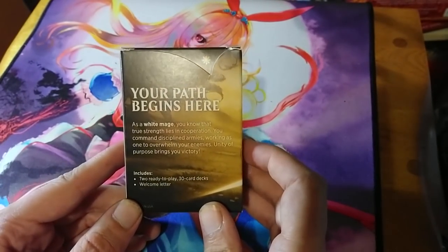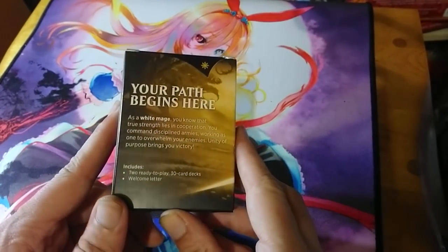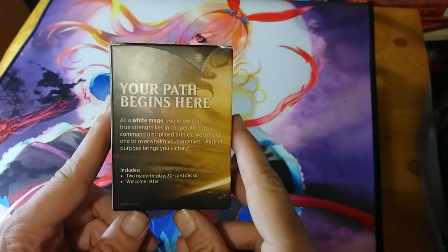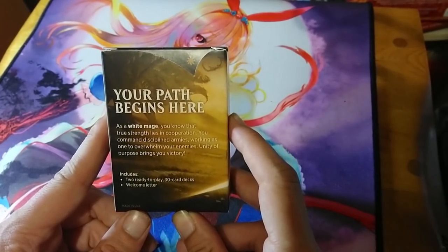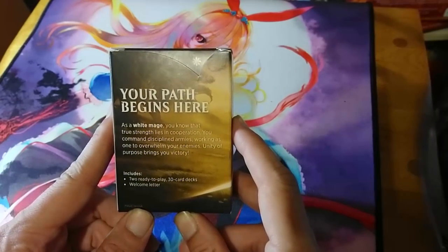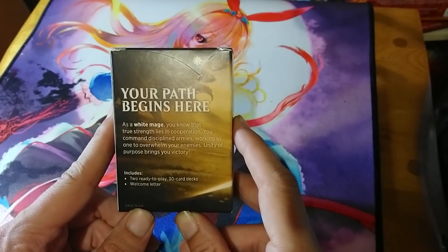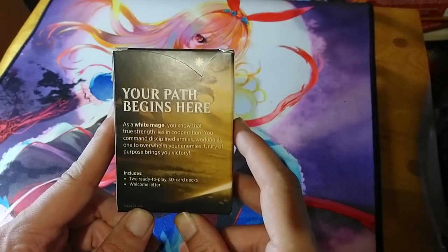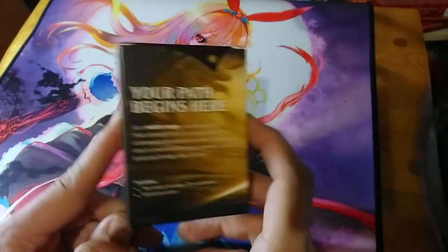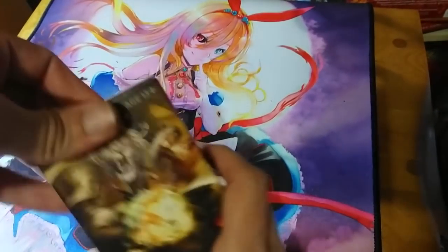This is the white deck. On the back it gives a little explanation. When you go to one of these events you may get one randomly, or you may get to pick your color. As a white mage you know that true strength lies in cooperation — you command disciplined armies working as one to overwhelm your enemies. Unity of purpose brings you victory. You don't have to read it, you can just take the deck and open it up.